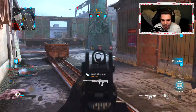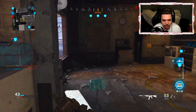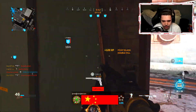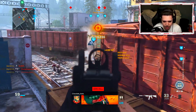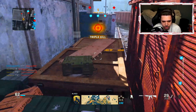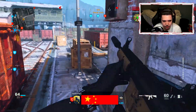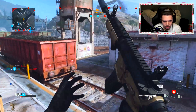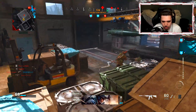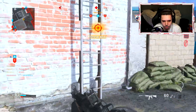We'll see what we can do here — I'm going to try to drop a nuke with this new M4. This thing looks really, really good. I actually really, really like it. Wait, why does everybody have a riot shield? Literally, everyone has a riot shield. We're on a 19 right now. Let's keep this going, man. We're close to our nuke.